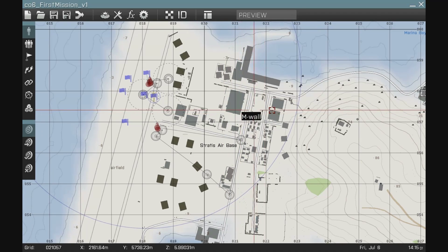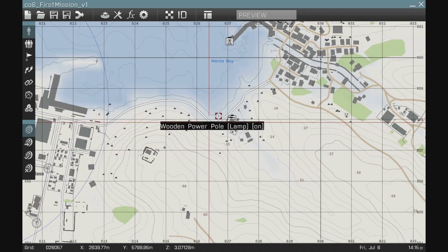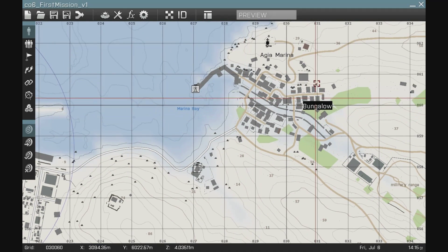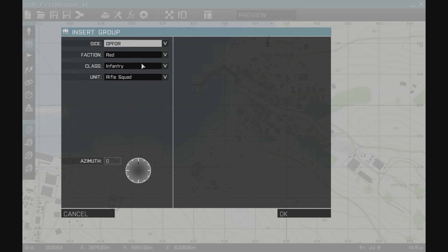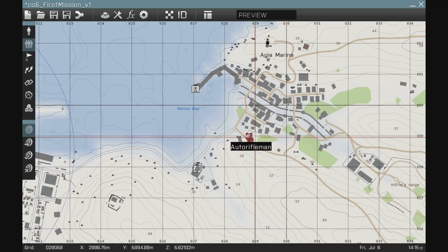The first thing I'm going to do is create the reinforcements that are hanging out at Aegea Marina. I'm going to create a motorized OP4 that's waiting to move in.